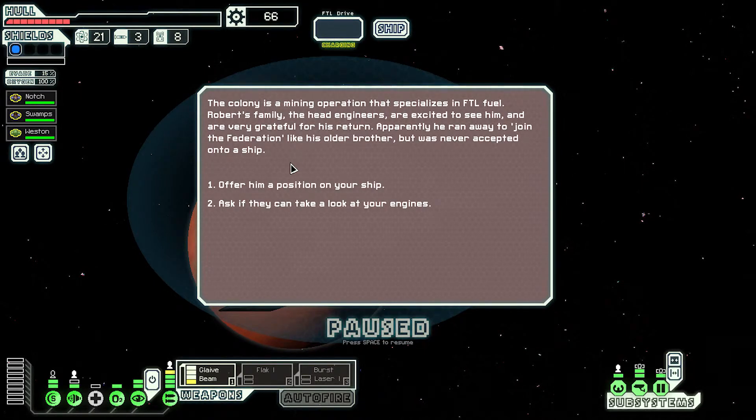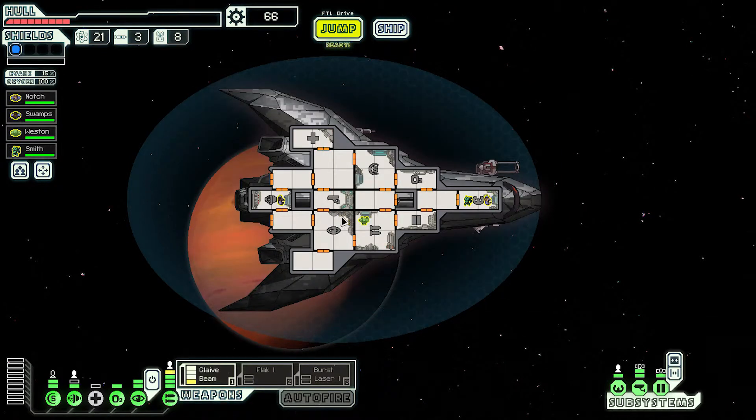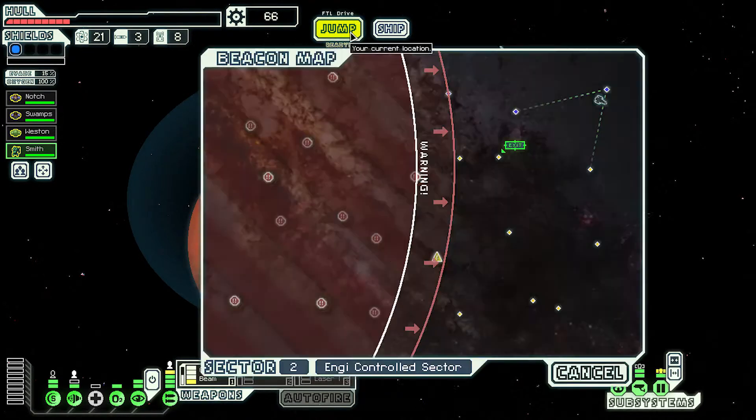The mantis is grateful to see another human and introduces himself as Robert Smith. He explains he's from a nearby human colony and would appreciate being returned there. The colony is a mining operation that specializes in FTL fuel. Robert's family, the head engineers, are excited to see him. Apparently he ran away to join the Federation like his older brother but was never accepted onto a ship. Let's offer him a position. So we've got a little mantis guy - a mantis is good for borders. I'm happy. Let's jump.